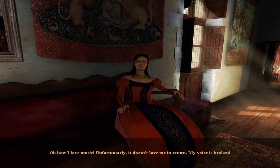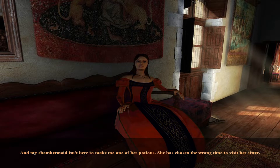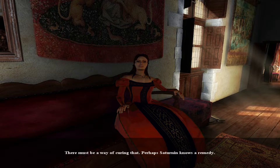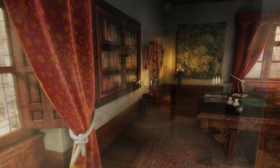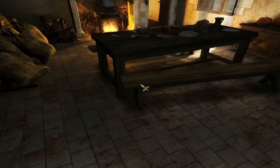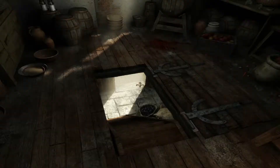That's some dodgy singing. She says: 'Oh how I love music — unfortunately it doesn't love me in return. My voice is broken, I must have caught a cold during my journey. My chambermaid isn't here to make me one of her potions — she's chosen the wrong time to visit her sister. If she can't talk she won't be able to help with my investigation. There must be a way of curing that — perhaps Saturnine knows a remedy.'